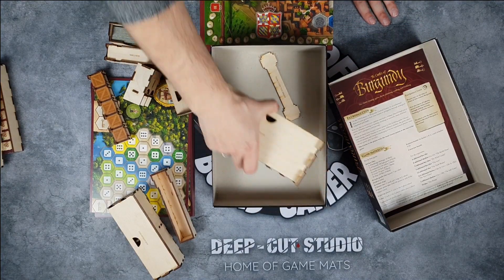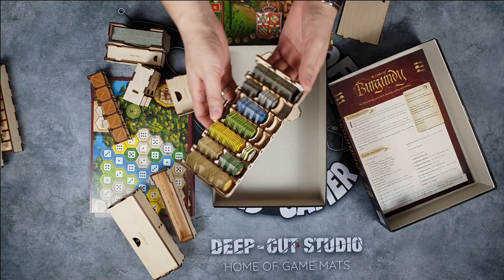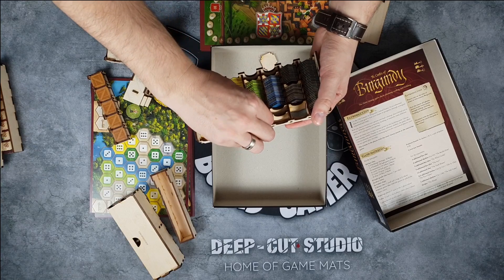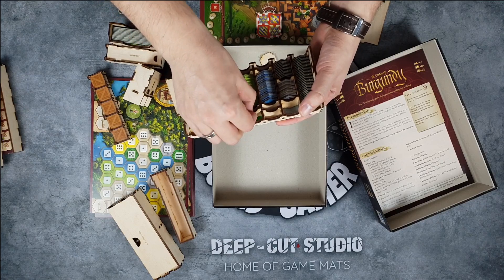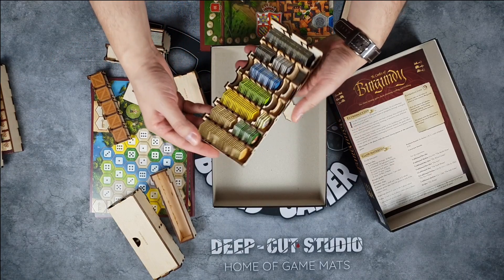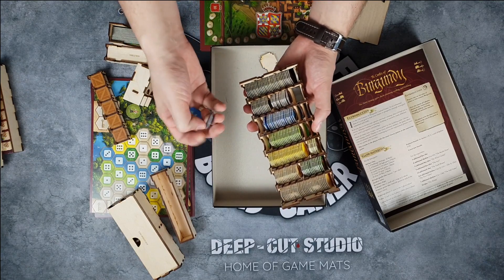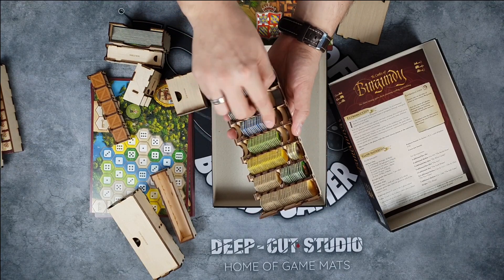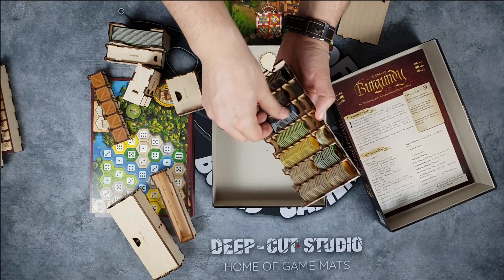The most beautiful thing is how the hexes are stored — that's why I saved it for last. As you can see, everything is stored really nicely sorted by color. There are also some extra removable dividers — you can remove them and divide expansions into different compartments if you don't want to play with some expansions. Pulling them out is really easy and storing them is also super easy — you can just put them in like so and they're ready to play.